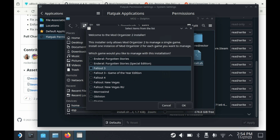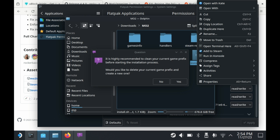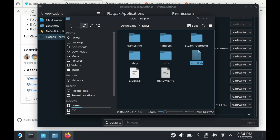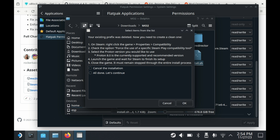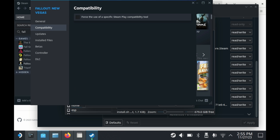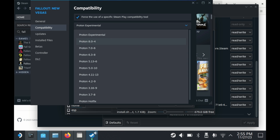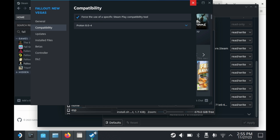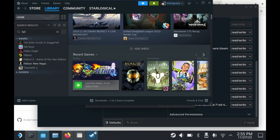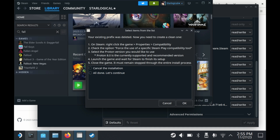Now go ahead and launch the install.sh file. Select Fallout New Vegas — you'll see a pop-up. Be sure to delete your current game prefix and create a new one. Then go into Steam, go into Compatibility, and force the use of a specific Steam Play Compatibility tool. Select Proton 8.0-4. After you've done that, be sure to launch the game at least once. When you see the game's launcher, exit it, and then be sure to press All Done to continue.